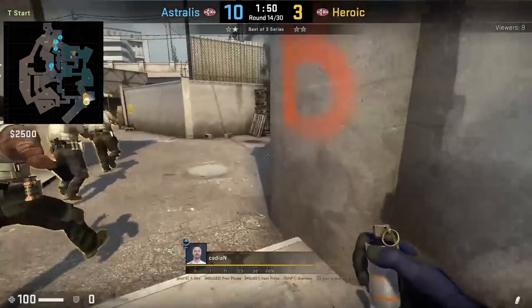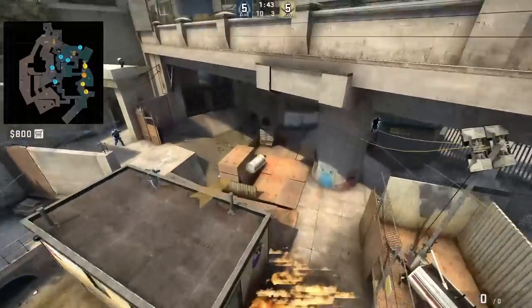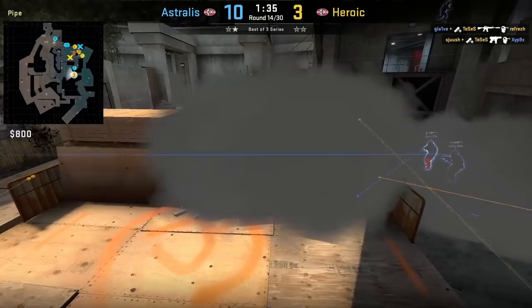Kaydian at the start of the round from ally smokes B mid sight. He aims at the light then jump throws. Heroic use this smoke to give them cover as they rush out monster.